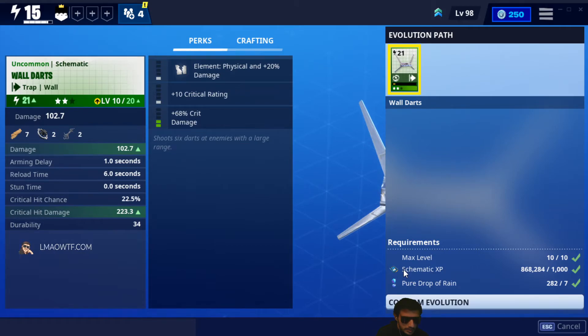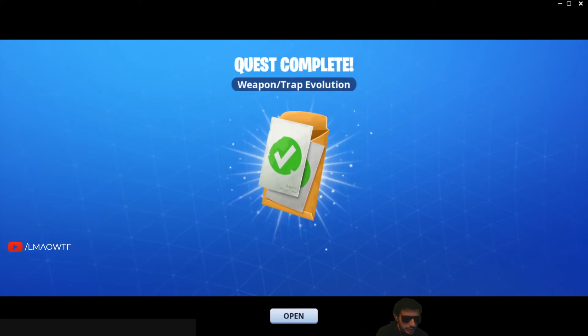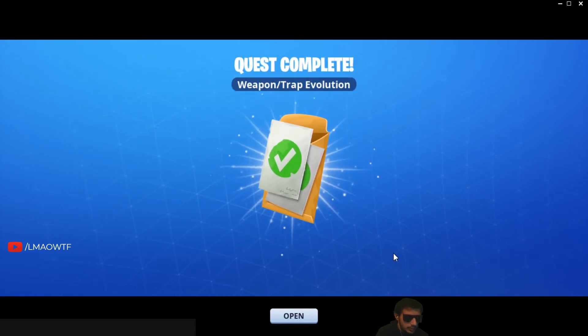You need schematic XP, teardrop of rain, and max level. Confirm evolution. And that is how you evolve a trap in Fortnite Save the World.